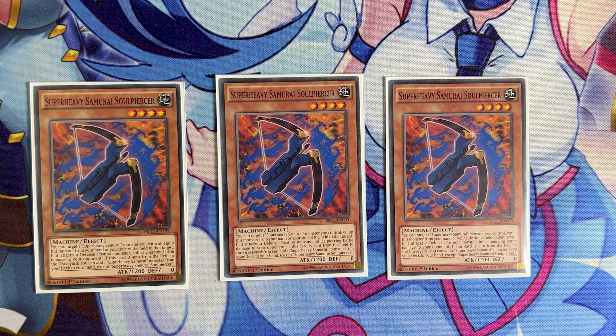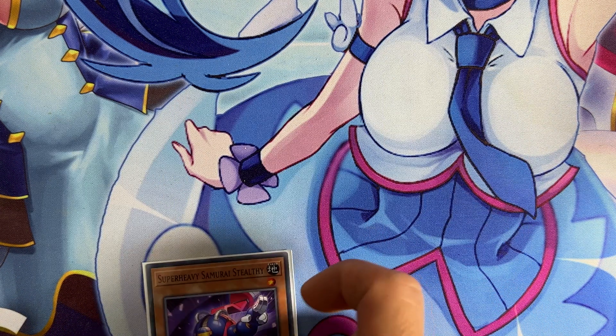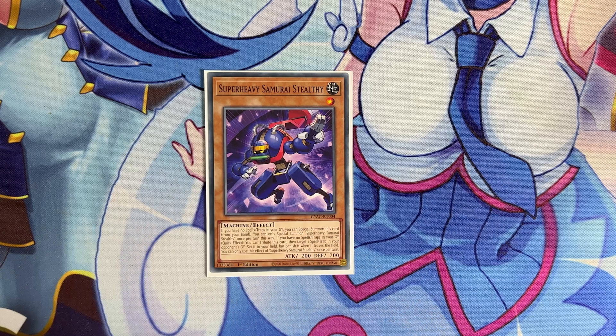Now let's look at the one-offs, because the deck has a lot of searchers. Let's see exactly what the deck can search to make boards. We have one copy of Super Heavy Samurai Stealthy. If you have no spells and traps in your graveyard, you can special summon this card from your hand as a quick effect. You can then target a spell and trap card in your opponent's graveyard and set it to your field. So this card can steal some staples when you need them, and it's another level one extender you can special summon from the hand — an all-around decent card.